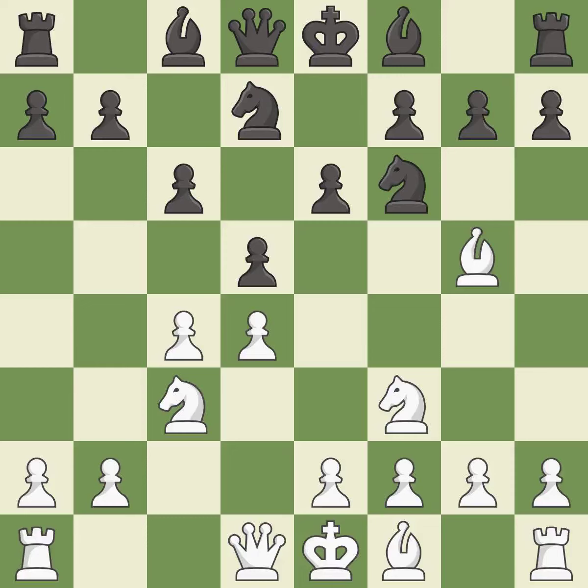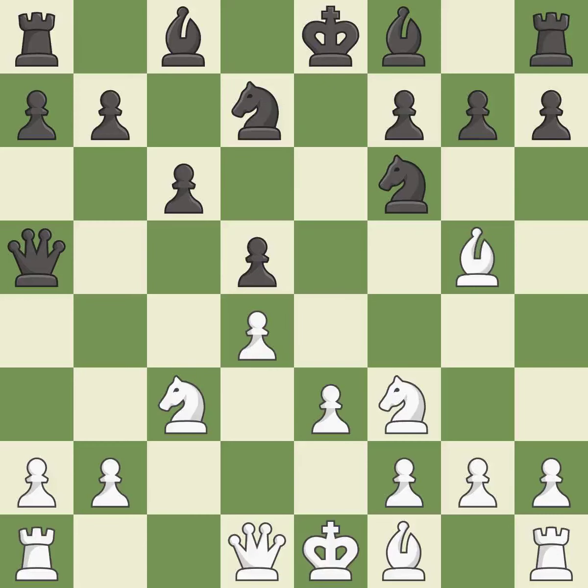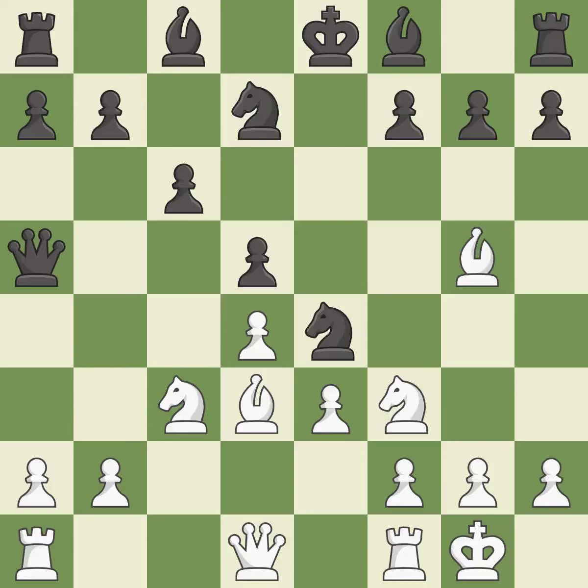This develops a knight off its starting square, getting it into the action. This maintains the balance in material with a good trade. Recaptures. The bishop is ready to be developed to an active square. This pins a knight to the king. This develops a bishop off its starting square, getting it into the action. Castling gets the king to a safer square, out of the center of the board, while also developing a rook. Castling kingside tends to be safer because the king is further from the center.